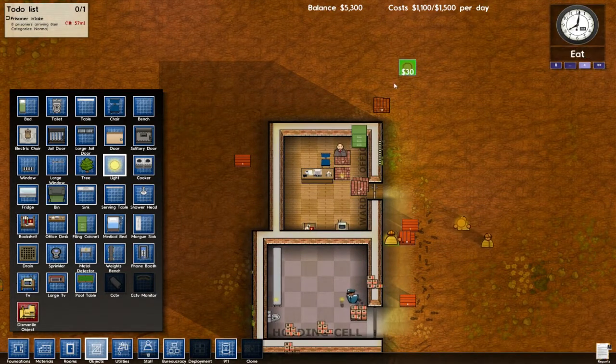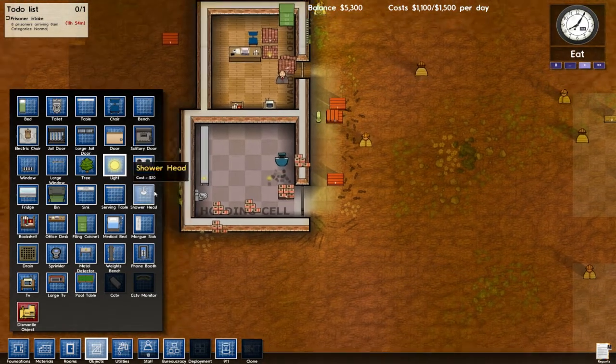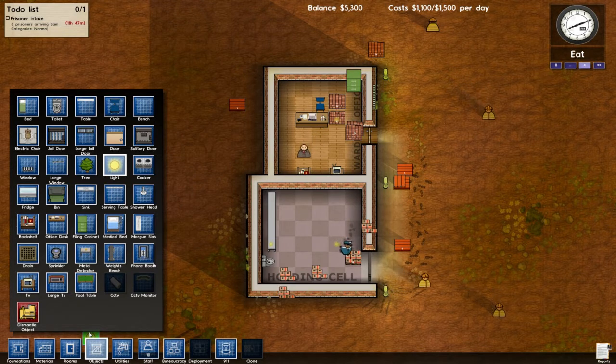I think that's it. What does it say? Eat? I don't have food — do we have food? That's an issue. Alright guys, I'm going to wrap up this episode here. Tune in next time where we make food to eat — probably a good idea. And like I said, hopefully we see some inmates next time.